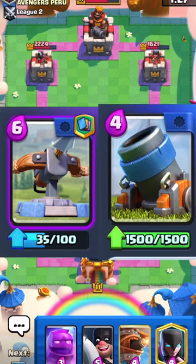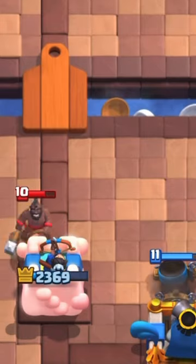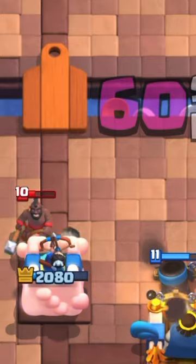Is Mortar a good card? Because Mortar is one of the two buildings that can hit the Princess Tower, most people see it as a purely offensive card. But it's actually really good on defense too — it can eliminate large swarms of troops and assist with medium health troops.